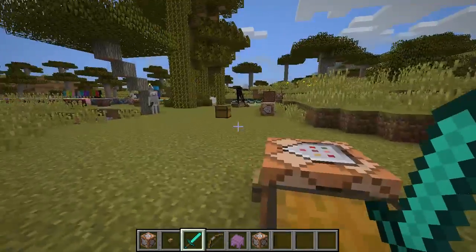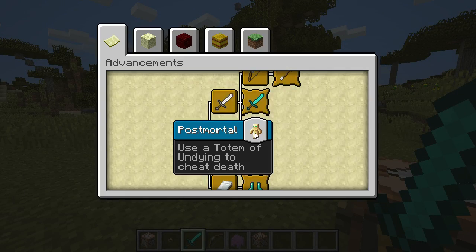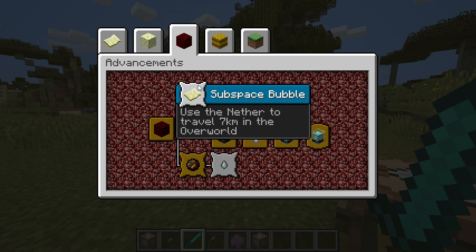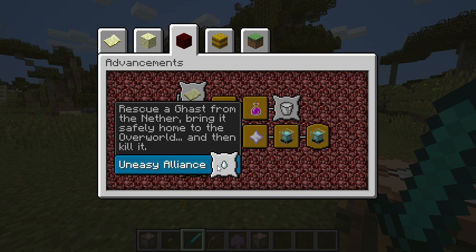They've just added a few new advancements, so let's go to advancements. This one: Post-mortal — using a totem of undying to cheat death. Then Subspace Bubble — use the nether to travel seven kilometers in the overworld. A Furious Cocktail — have every potion effect applied at the same time. And rescue a ghast from the nether, bring it safely home to the overworld, and then kill it.